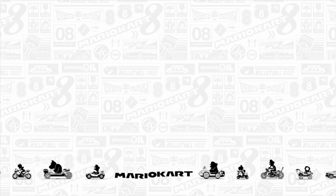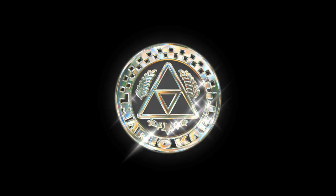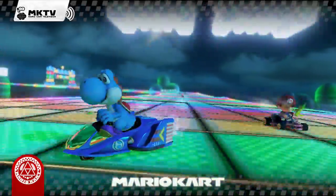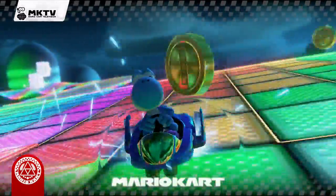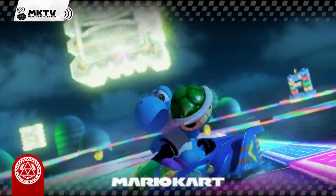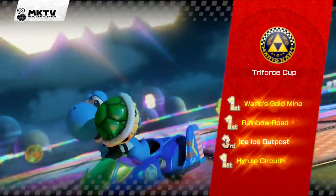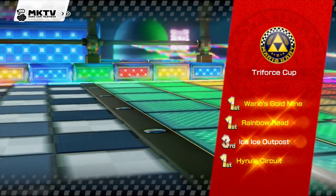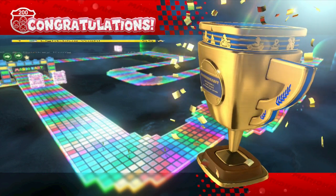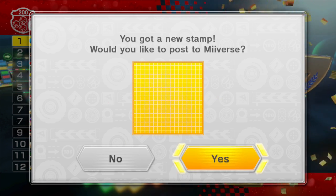Alright guys, that was crazy — the fastest and craziest but also one of the easiest, I guess. Let's look at our best highlights: doing a few drifts, throwing banana peels around, and Donkey Kong getting hit — see, he's like our arch enemy! A new rivalry has been born today. I think most of our best highlights were actually at Rainbow Road. Final results: first place, first place, third place, and first place!